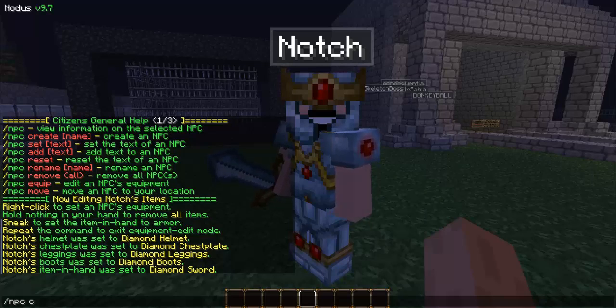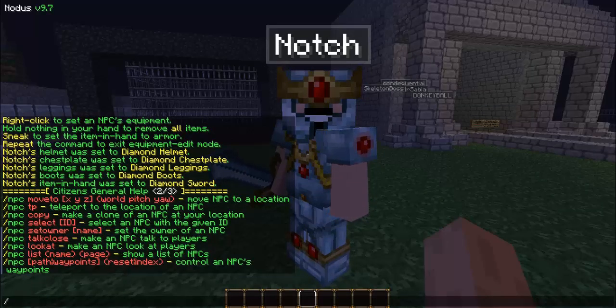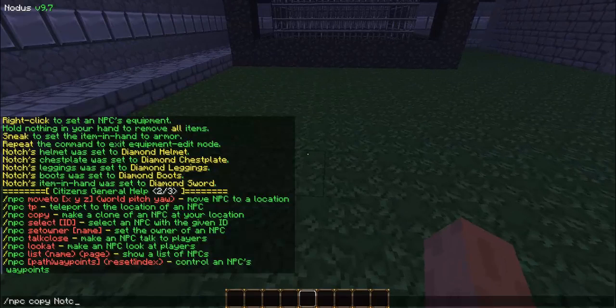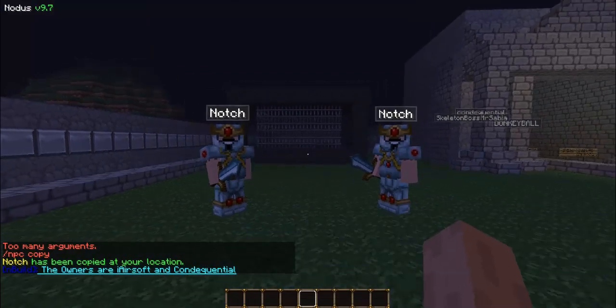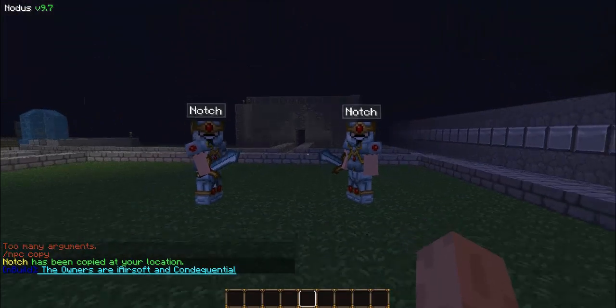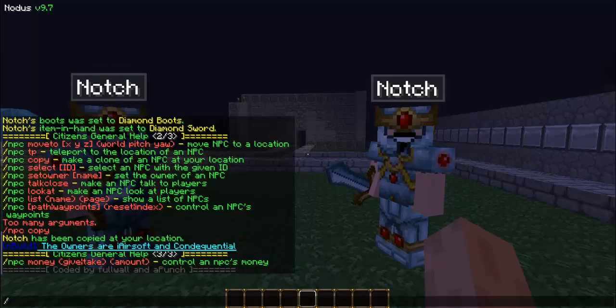You can also make clones. I haven't done this before, so let's try '/npc copy Notch' — that's all you have to do. They also follow you when you walk around, which is pretty cool. Next, let's do '/npc help 3', and that is the last page.